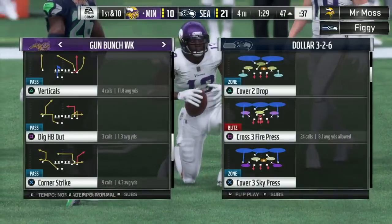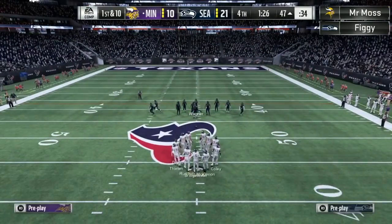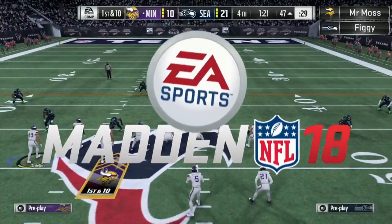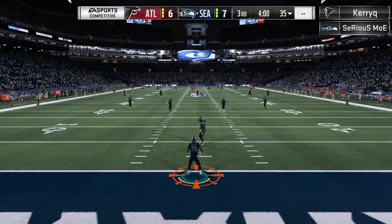21-10 now. Moss needs a score, and he does have all three timeouts, so he can get a stop and get the ball back. But he's going to need a lot here. We'll let you know if he starts to make that comeback. Until then, we'll get you over into the Final Four games — Serious Moe, Kerry Q. We'll let you know who wins the Moss and Figge game to play Problem.